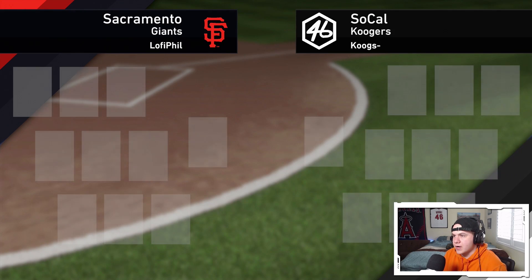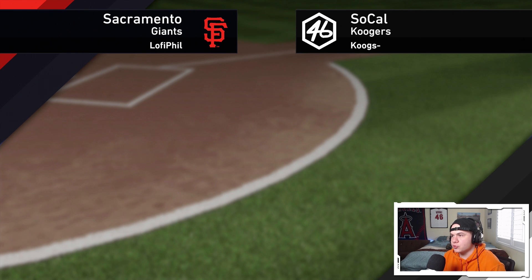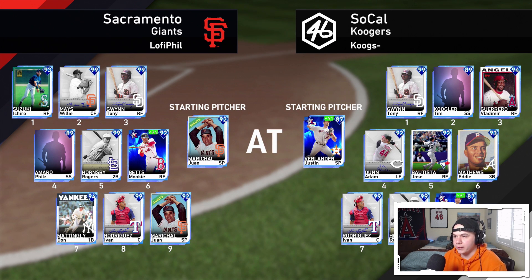The lineup's ready to go. We're taking on the Sacramento Giants — he's got Ichiro, Willie Mays, Tony Gwynn, a created player, Hornsby, Mookie, Don Mattingly, Pudge, and we're taking on Juan Marichal. I have not faced this card so this should be interesting.